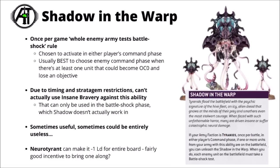Due to timings and the restriction on the stratagem Insane Bravery, which has to be used in the Battleshock section of the command phase, and technically Shadow of the Warp just happens in the main bulk of the command phase, so you can't use Insane Bravery against it. It does mean that it's quite powerful, and some of the normal things that would defend against Battleshock don't work against the Shadow. Sometimes it could be a bit disruptive, often it could be entirely useless if either your opponent rolls well or just doesn't really care about having any one unit Battleshocked. You can make it a little bit better with a Neuro Tyrant as well, that gives everyone a minus one leadership for the entire board, which is a fairly good incentive to bring one along.